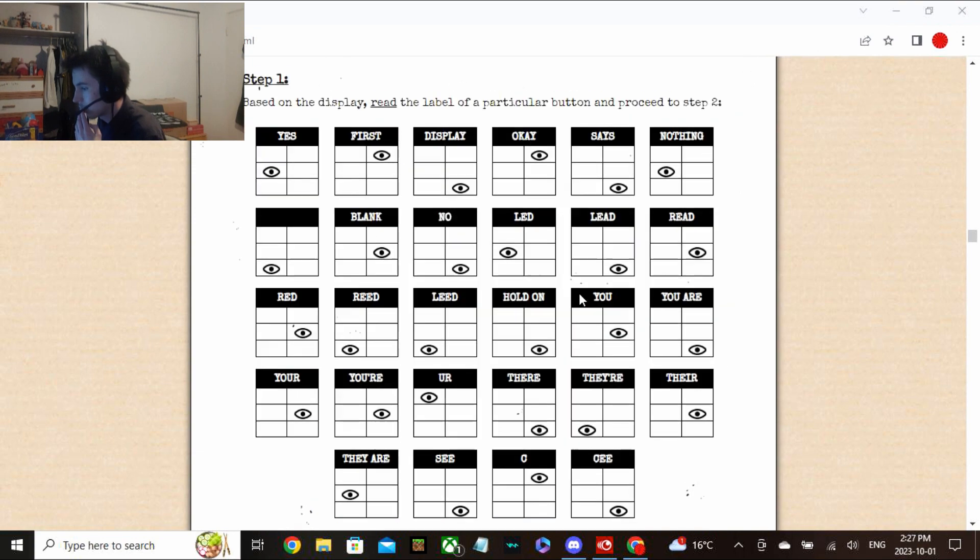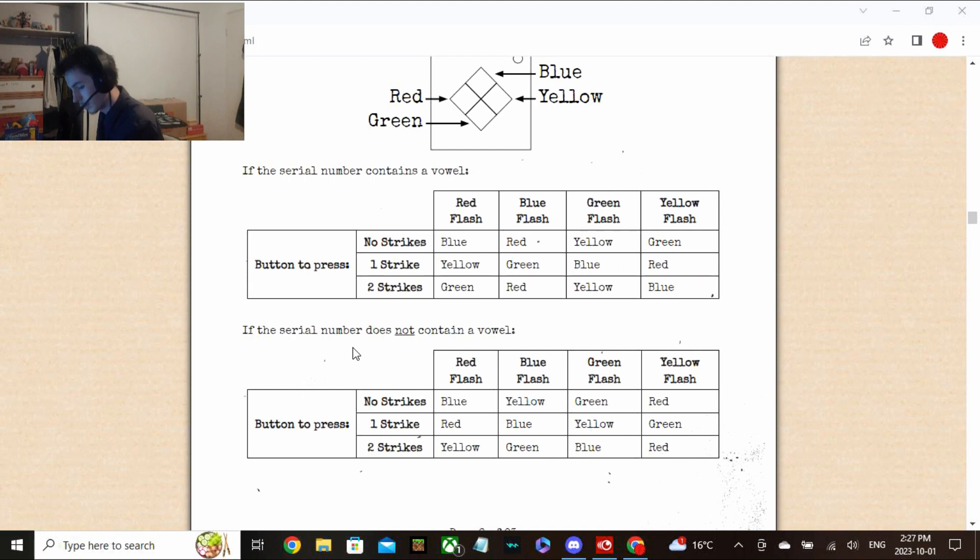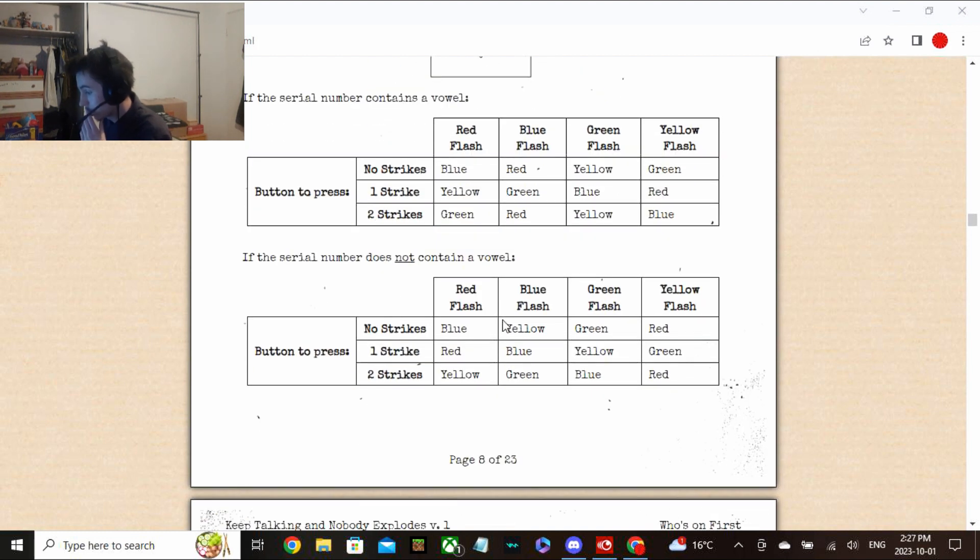Last module — we have Simon Says. Oh, good lord. Does the serial number contain a vowel? No. You have no strikes. It's flashing yellow — so press red. Yellow, blue — so it'd be red, yellow. Yellow, blue, red — so it'd be red, yellow, blue. Yellow, blue, red, blue — so red, yellow, blue, yellow. Yellow, blue, red, blue, blue — so red, yellow, blue, yellow, yellow. Red, yellow, blue, yellow, yellow. Yep, it was that. We did it!